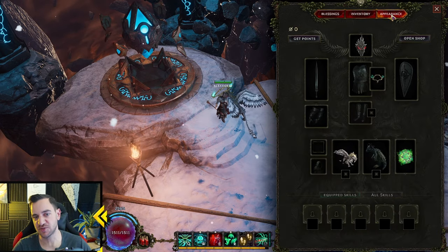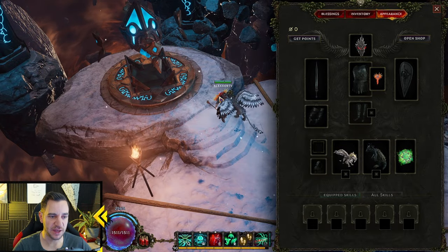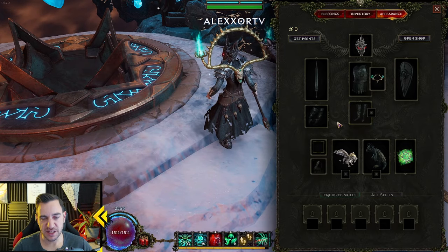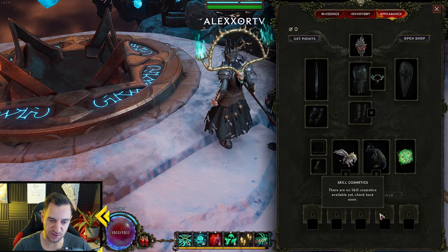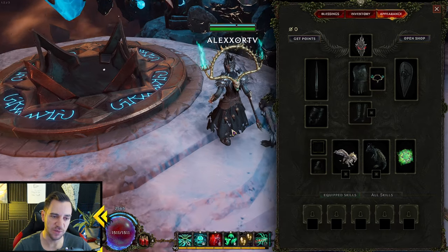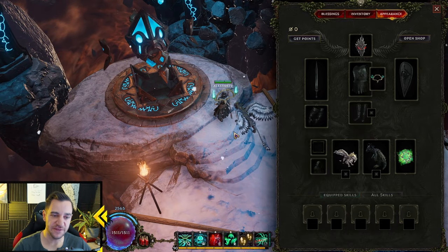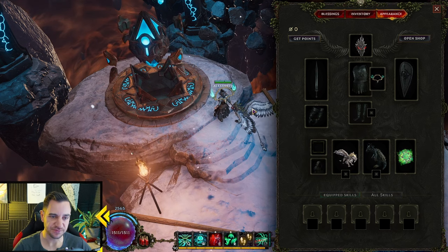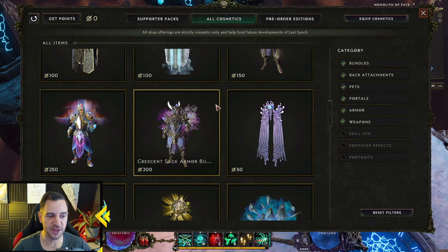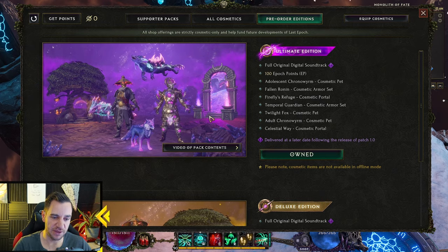The inventory's appearance tab is just cosmetics — it does nothing to the game. You can choose your back accessory. In the future they will add skill cosmetic options too. You can buy these in the shop with real money — that's the only thing in Last Epoch where you spend real money.